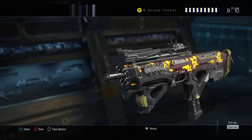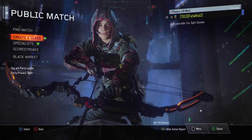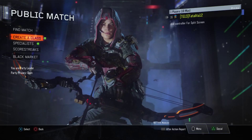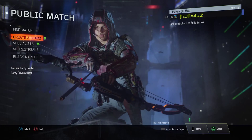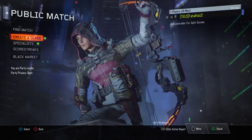Alright guys, I hope you enjoyed. It was eight supply drop unboxes — seven commons and one rare. I may do that all the time, or next time I may just go for all commons and see what I get. If you guys enjoyed this video, please leave a like and subscribe, that would help me out a lot. I'll catch you guys in the next video, bye!